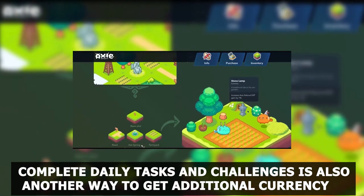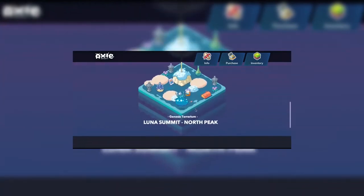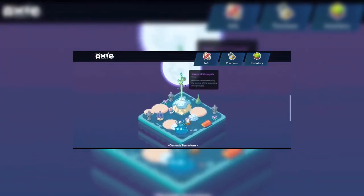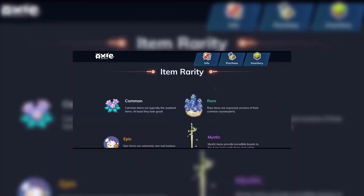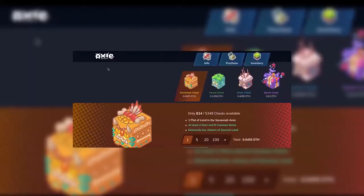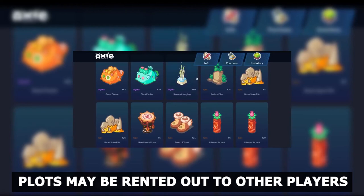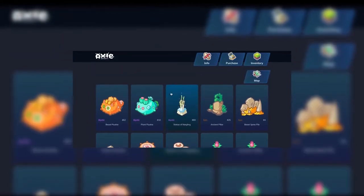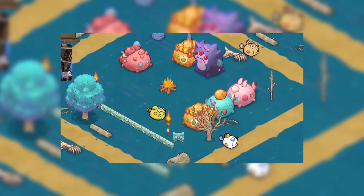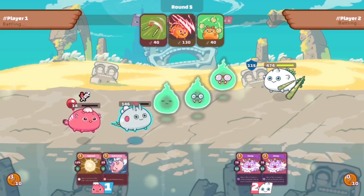Completing daily tasks and challenges is also another way to get additional currency. Breeding Axies has brought in a lot of money for players as well — the rarity and power of Axies determines its market worth. There are Lunacia land parcels, which are still in development, which may be purchased by players. As NFTs in the game's environment, a player can purchase a piece of land and utilize it as their primary center of operations. Plots may be rented out to other players and customized to suit individual needs. This is a great game to earn crypto while you play, and can be the most lucrative at times.